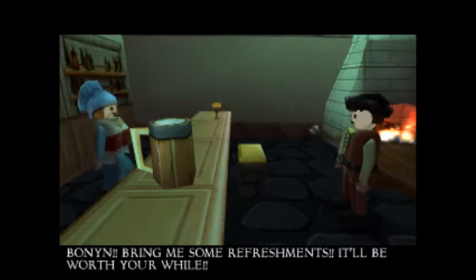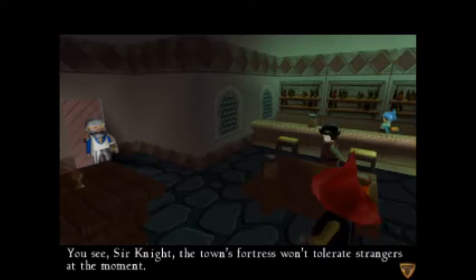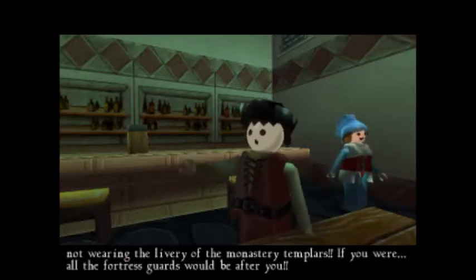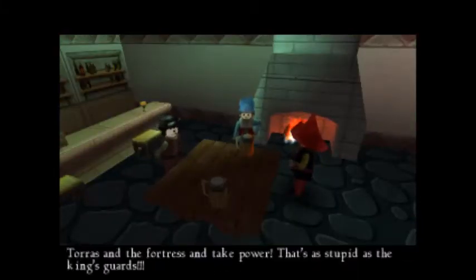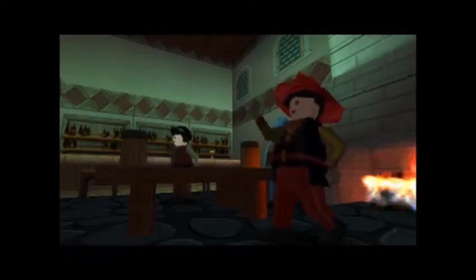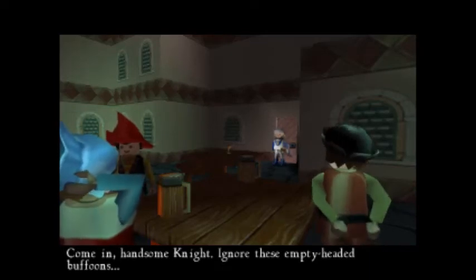Bonin! Bring me some refreshments — it'll be worth your while! You see, Sir Knight, the town's fortress won't tolerate strangers at the moment. If you go there, you must be very brave — or mad! It's a good job you're not wearing the livery of the monastery Templars. If you were, all the fortress guards would be after you! Those fools at the monastery — fancy wanting to attack Taurus and take power! But wait — you could be a spy from the monastery in disguise! Guards! That's enough — he's a customer just like anyone else! Come in, handsome knight, ignore these empty-headed buffoons!